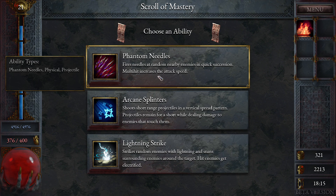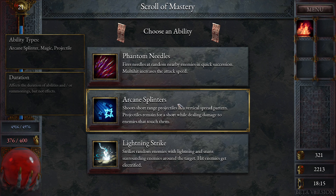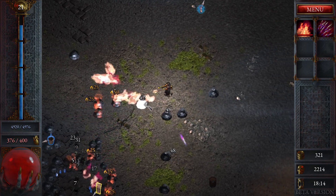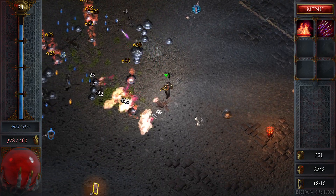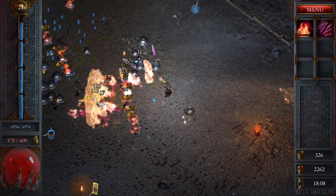Phantom needles — fire needles. I want to put them to use. At random enemies in quick succession, multi-hit increases attack speed — it's physical and it's projectile. Arcane splinters shoot a short-range projectile like a ninja star that spins out. Or lightning strike. I'll go with the needles — I want more fire stuff, but the needles seem cone-like, whereas the lightning bolt is just kind of random where it hits things.